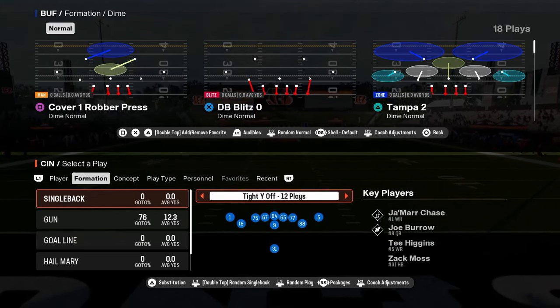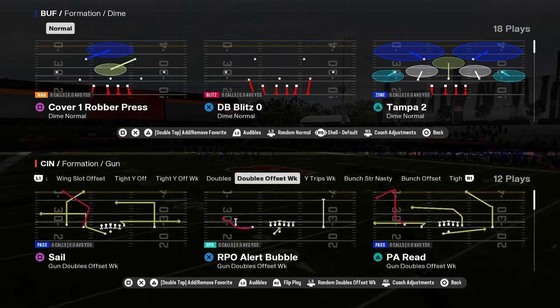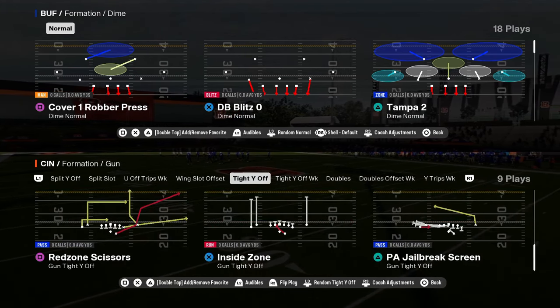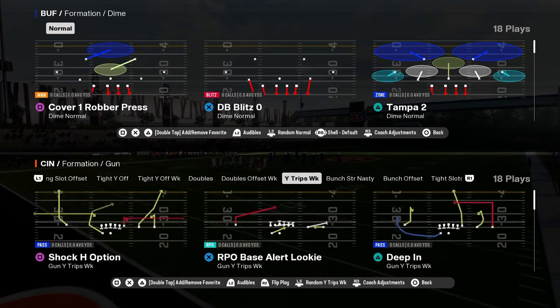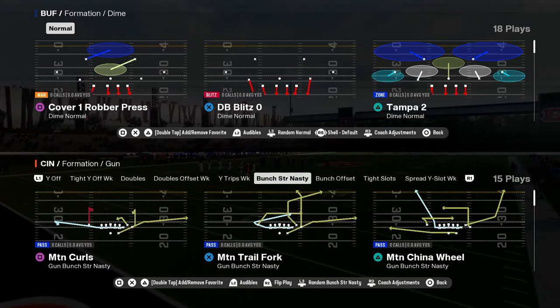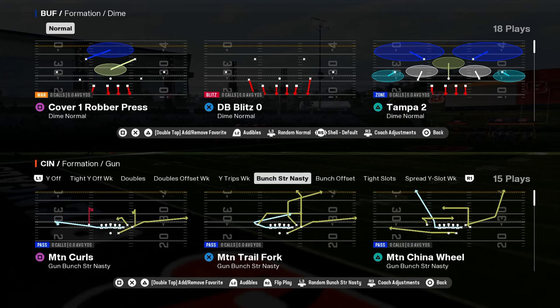Super good. This playbook has doubles with the PA zone read with the double crossers. It has a tight white off, which is a really good formation with flood drive, mesh spot, PA go slot cross. You have the cool, unique combination here of bunch strong, nasty, bunch offset, and tight slots.